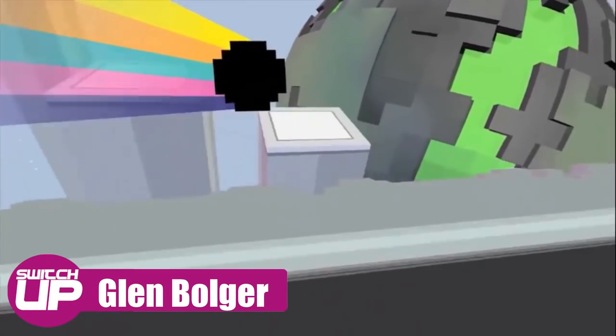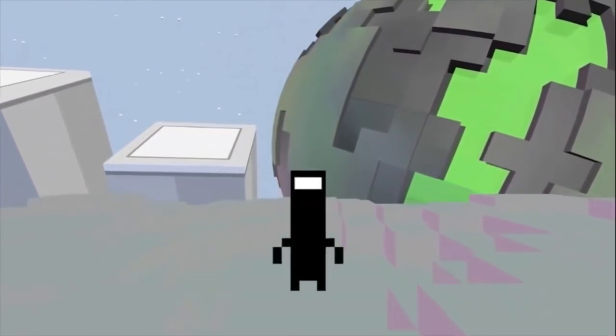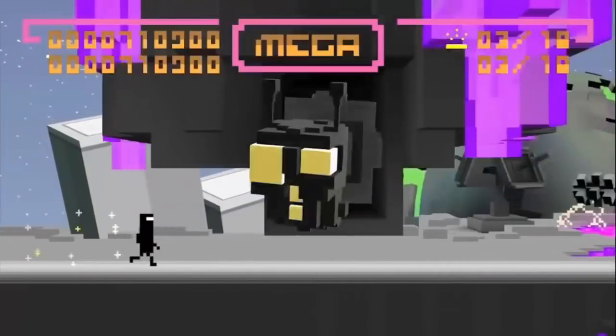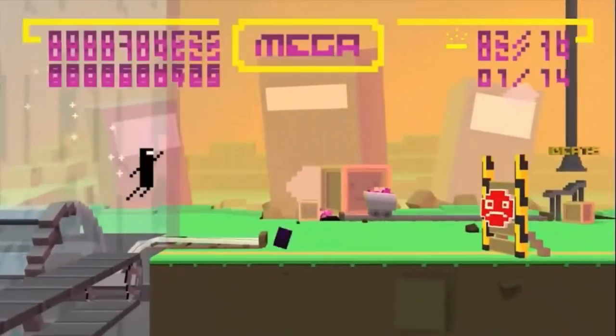The BitTrip series originally consisted of six games, releasing between 2009 and 2011. Coming out on WiiWare, they were all based around the idea of rhythmic gameplay and used a retro aesthetic. The games were BitTrip Beat, Core, Void, Runner, Fate and Flux.